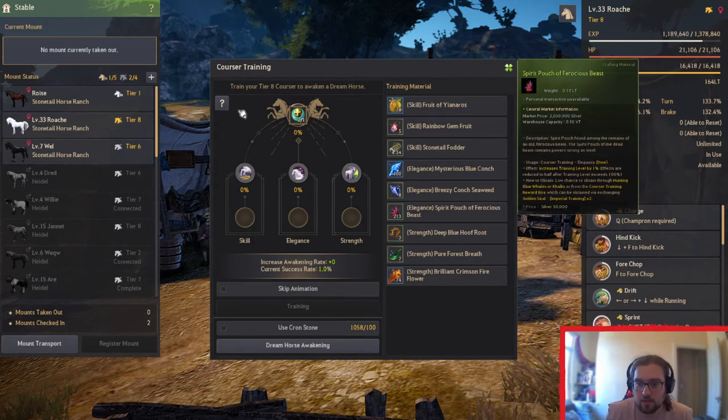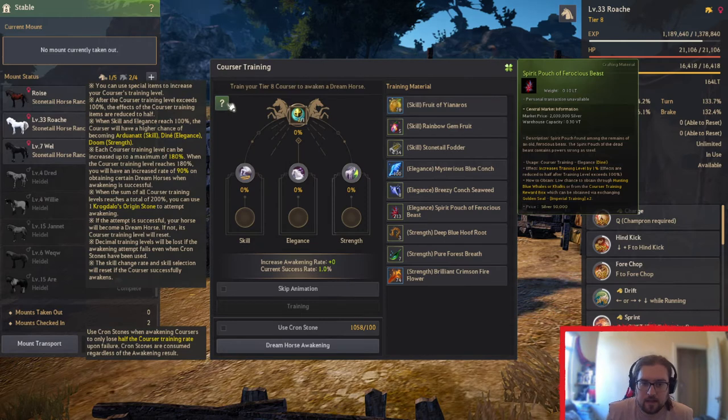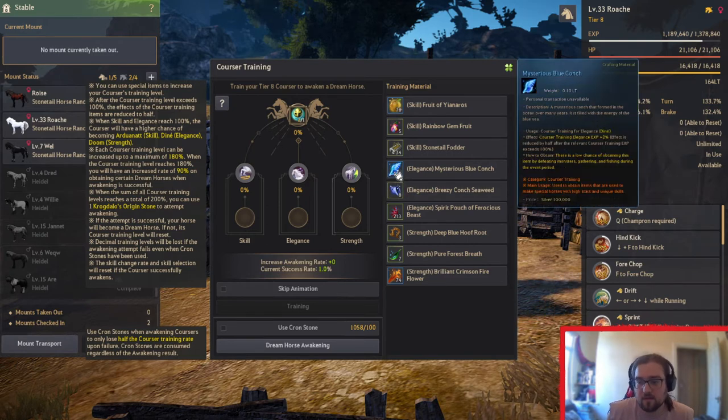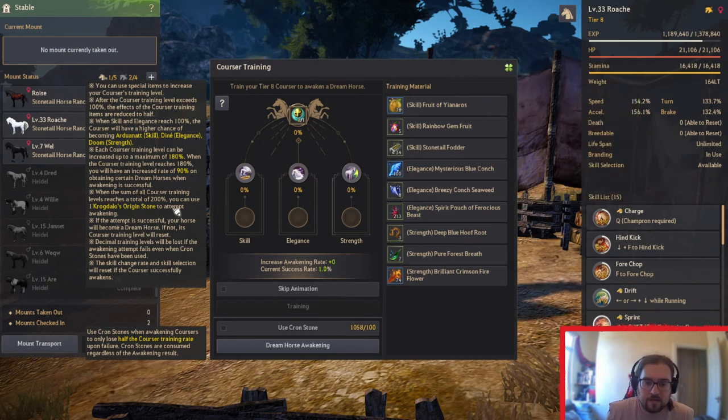So what you want to do once you get here is: when it reaches 100% in one of them, it'll have a higher chance of becoming that specific horse. After 100%, the effects of Corsa Training items is reduced by half — the blue ones are 2% and the green ones are 1%, so it goes down to 1% or half a percent. You need one stone per attempt. When the sum reaches 200%, you can do the awakening.